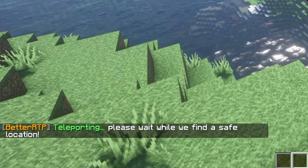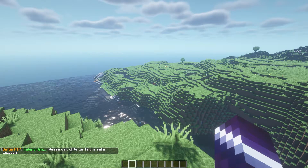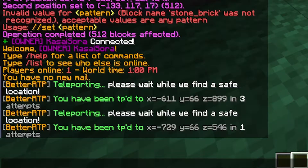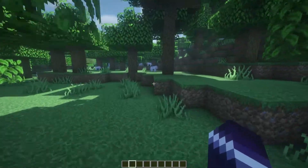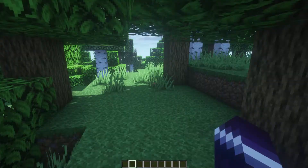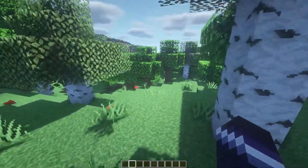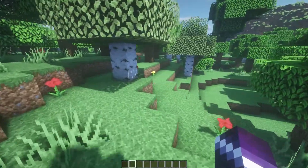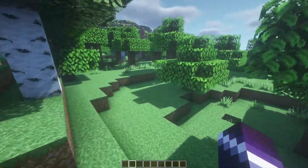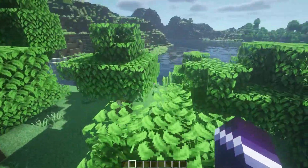Let's run the command again just to see where it brings us. We've been teleported to the same y level but about 100 blocks away on x and 200 to 300 blocks away on z. In a Minecraft survival server this is really handy — you can let people use BetterRTP at spawn and they'll randomly teleport to a place where they can start surviving, without having to walk far to find unbuilt land.